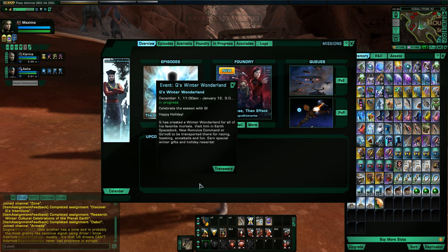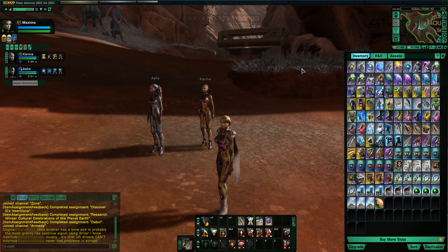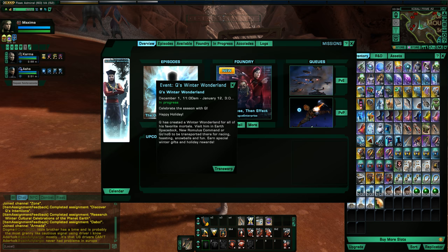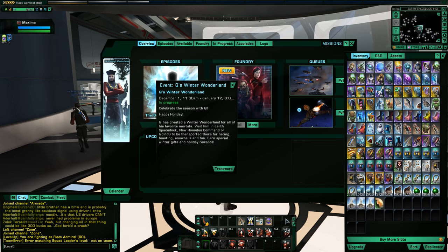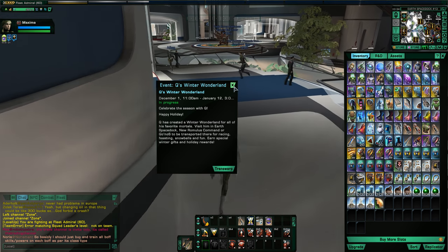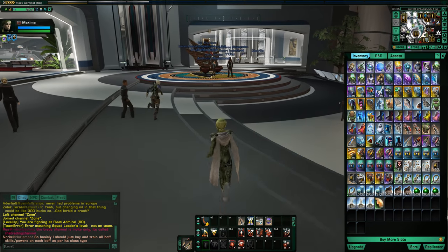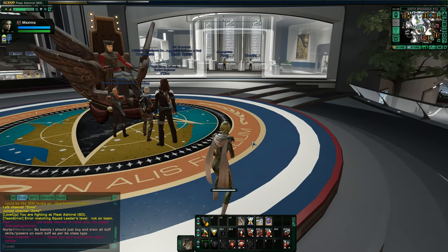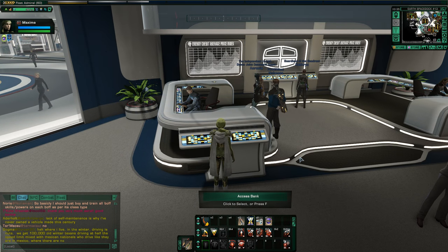One other tip: remember while these events are going, you always have a free transwarp to Earth Space Dock with no cooldown. One of the best things about the winter and summer events — you get a free transwarp. Just pull up your journal, go to the event, say transwarp, and boom, there you are. You can use your cooldown transwarp to go where you want to go, and then when you want to get back to Earth Space Dock, just transwarp using the event.